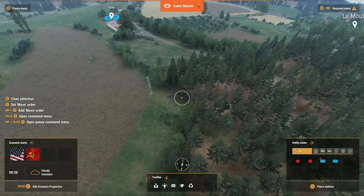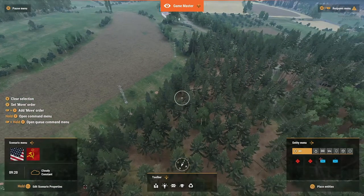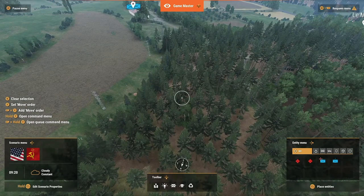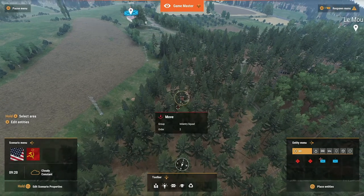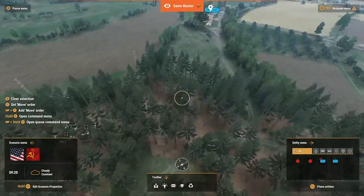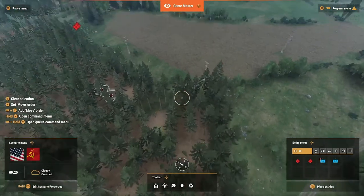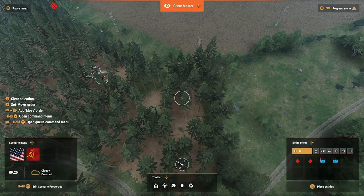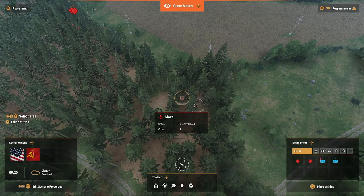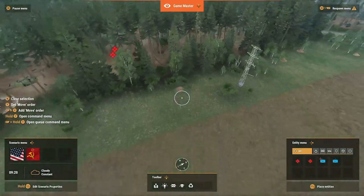Now if we move we see over here where it says Add a Move Order — right bumper plus Y. We're going to have them — so right bumper plus Y. You see where it says Order Number Two. And we're going to have them move up to right here. So once again right bumper Y — Order Number Three. Now let's follow our guys. Look at them go.